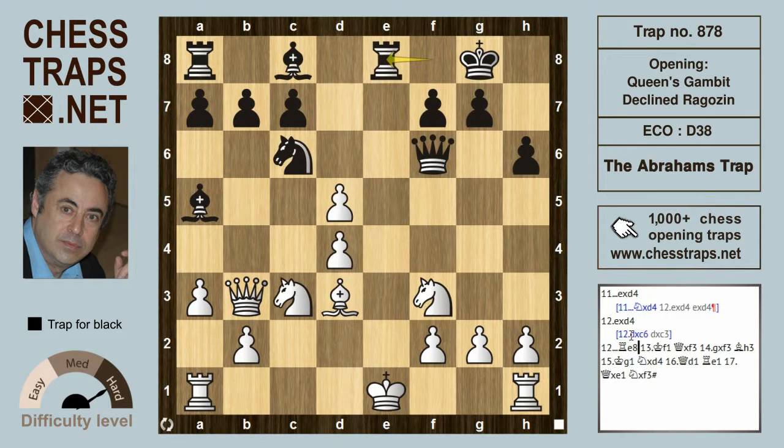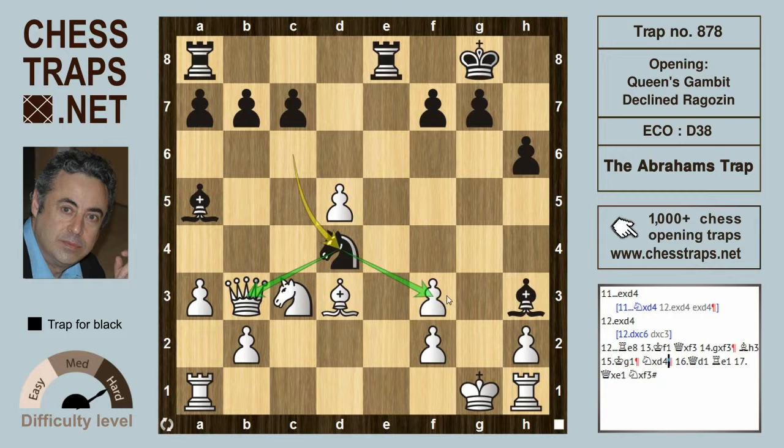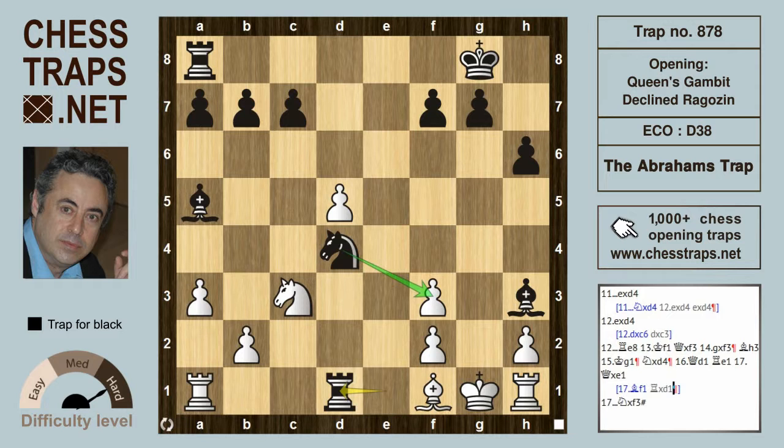So Re8+ was played by Abraham's, Kf1, and now this amazing queen sacrifice — Qxf3 — because after gxf3, black develops the bishop on c8 to h3 with check, forcing Kg1. Now the knight on c6 threatens mate after Nxd4, hitting not only the queen but more importantly Nf3 would be checkmate. The queen has to drop back to d1, but now it's deflected — Re1+ and if Qxe1 then Nxf3 is a beautiful checkmate. If the queen doesn't take and the bishop interposes, it's also mate after Rxd1 followed by Nf3 checkmate.